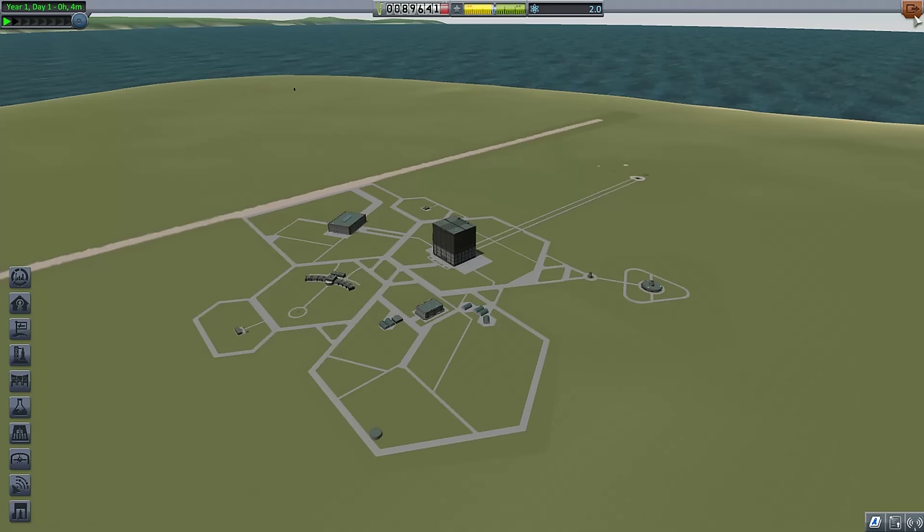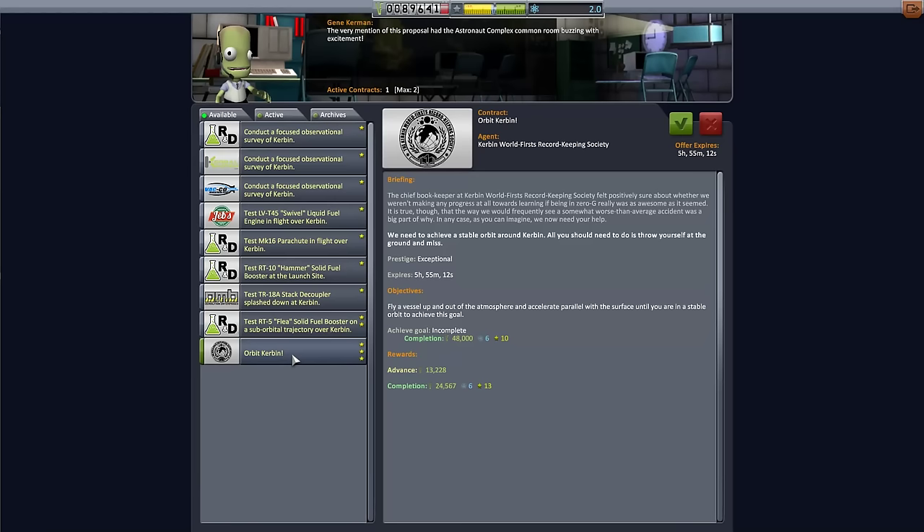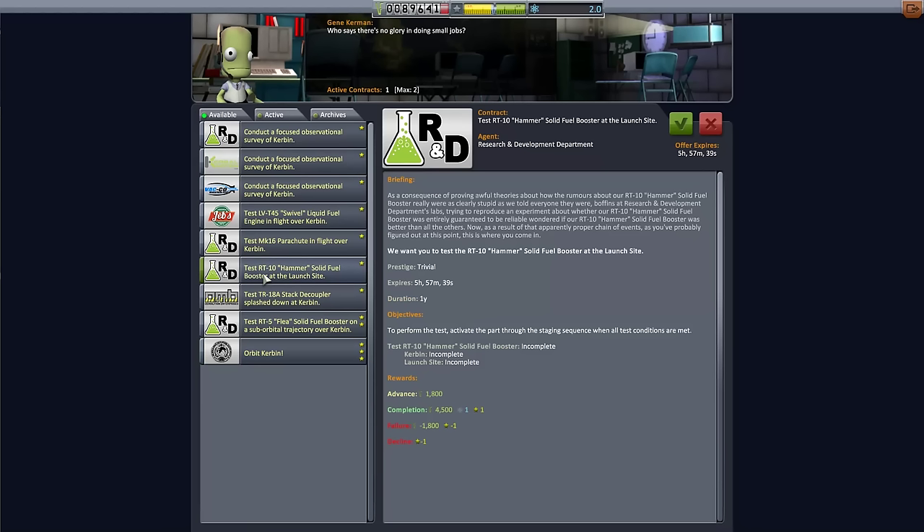For our next flight, our goal is probably to get science from the upper atmosphere. We've gotten science from the lower atmosphere, though not the material bay yet. We can return from the upper atmosphere easily without a heat shield — there's a good chance we could even return from touching the edge of space without one, assuming we don't go orbital. The radial parachutes are important if we want to return with the materials bay, because it's very heavy and one parachute just won't cut it. We also finished the science mission, so we've got the escape the atmosphere mission and the orbit Kerbin mission.